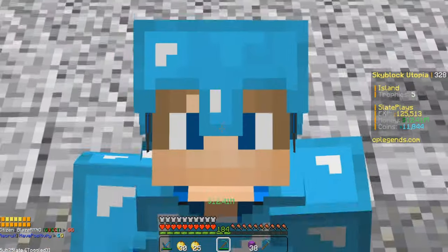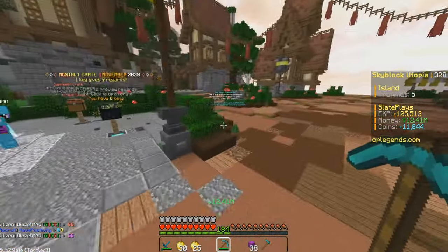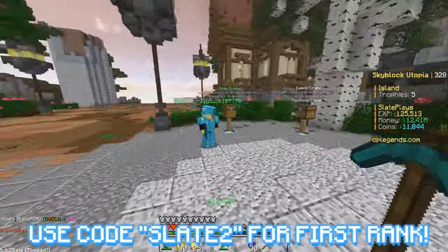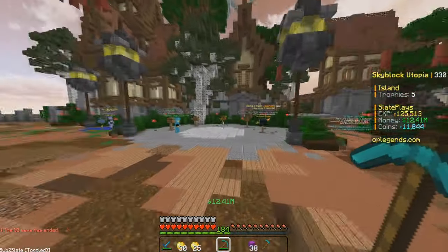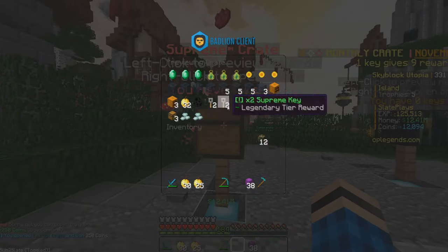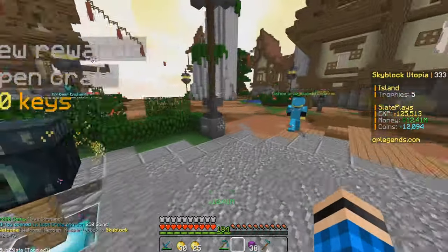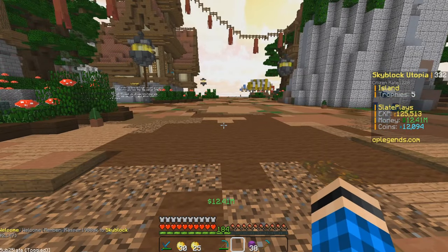Someone just donated for the citizen rank. Speaking of that, if y'all want the citizen rank for free on this server, you can use my code 'slate2' — slate with the number 2 at the end — and you'll get the citizen rank for free. So if you're new to the server and looking for a rank, I highly suggest doing that. We also got a loot key here — I'm going to bang that open. We got 250 coins. I was hoping we'd pull a Supreme crate, but we only got 250 coins. Now I have 12,000 coins.